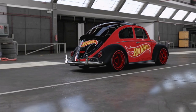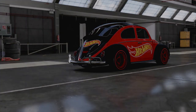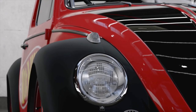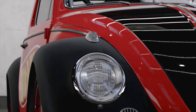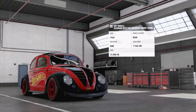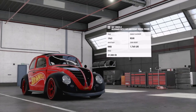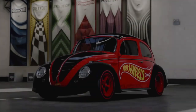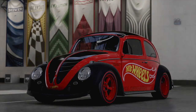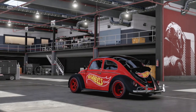Hello everyone and welcome back to the channel. In today's video I'm going to be showing you how to build and tune a very underused car in C class - this is the Hot Wheels Volkswagen Beetle 50th Anniversary Edition. We're all familiar with the VW Beetle; it's always been a strong car, a bit OP in previous games especially.